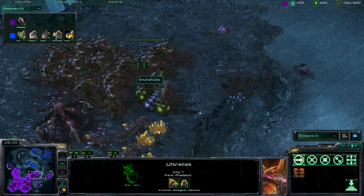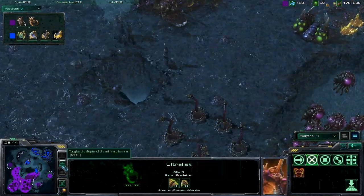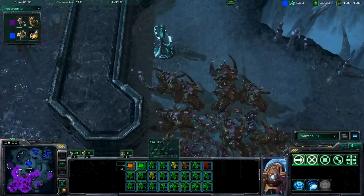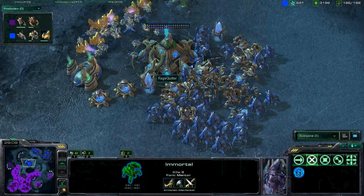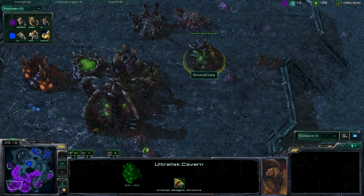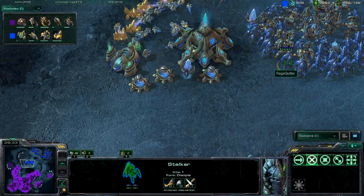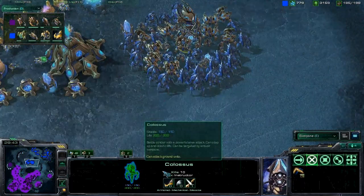These Ultralisks are at 3 defense, and 0-1 on attack. Both players are kind of playing chicken with their armies, not actually wanting to engage. Ragequitter now up to 185 supply, which is pretty high. Some Hydralisks are coming out — a late-game composition change. The Hydralisks do good damage; they can do quite a number on Stalkers, but they don't have that much life and they go down pretty quick to Colossus. There's only one Colossus up here though.